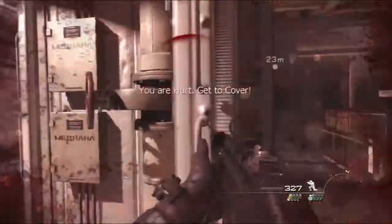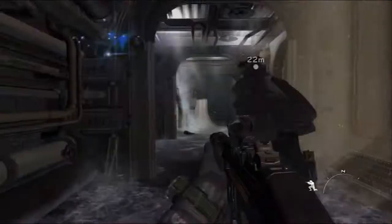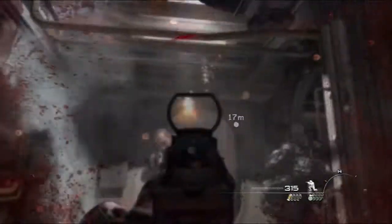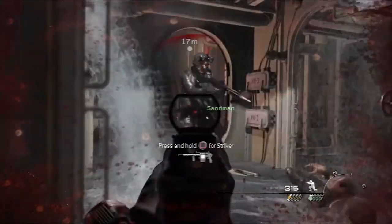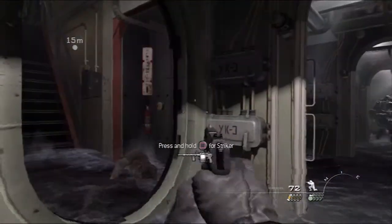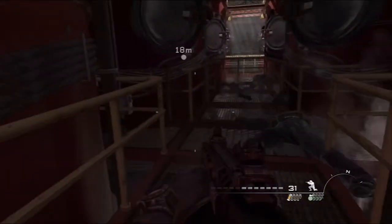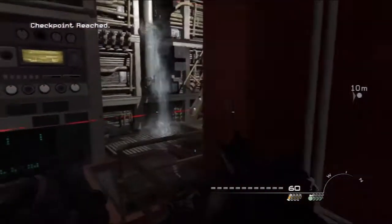Oh shit. I gotta hide my ass. Just like in real life, folks — just get to cover when you're fatally injured and you'll heal right up. Pro tip of the day. I don't have anything else, I'll waste a pistol. I could grab the Striker there. I feel like I want to bless this dude in the face, so let's go. Bless this dude in the face. Where is he? The pressure suit gun doesn't really have a lot of range, unfortunately. Oh, that's Mr. Sandman.